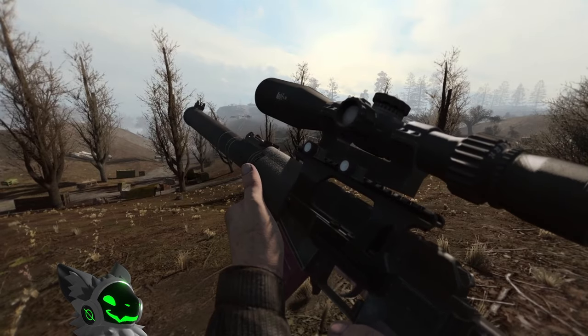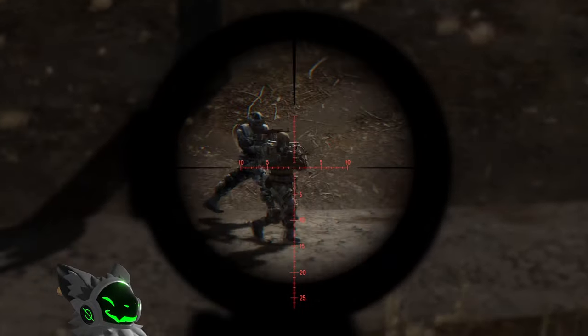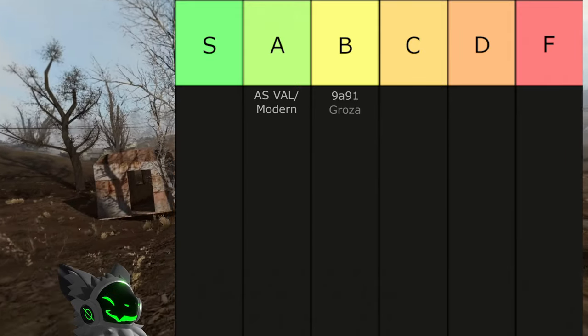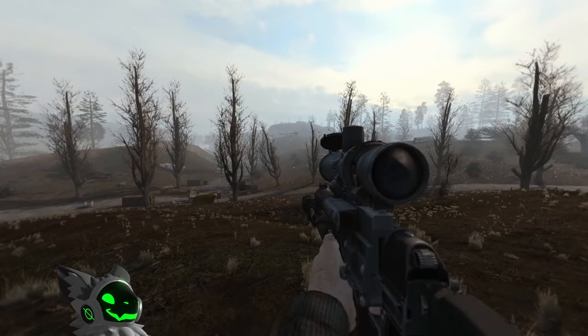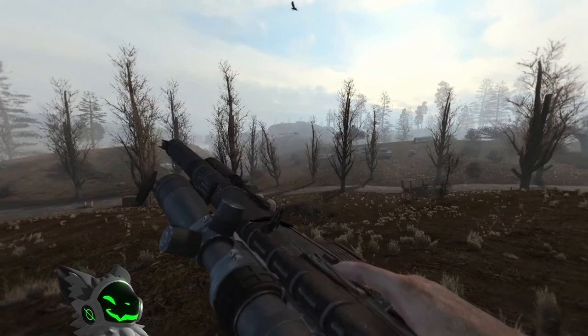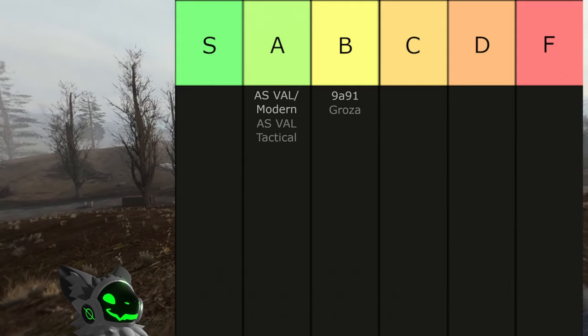Next is the AS Val and AS Val Modern. These guns have a high fire rate and low recoil. The accuracy is okay, but the magazine size is quite rough at 20, especially considering the fire rate, so these guns will go into A tier. The AS Val Tactical is the same as the previous guns but with a slightly worse selection of scopes and a laser. This isn't big enough of a change to not also go into A tier.